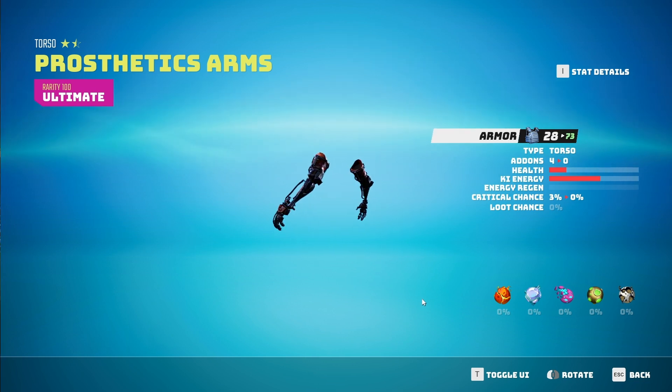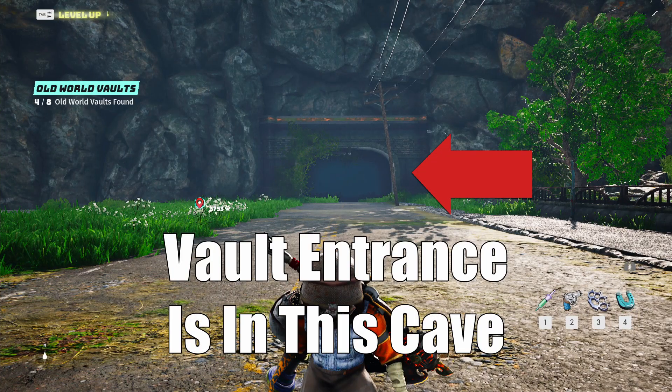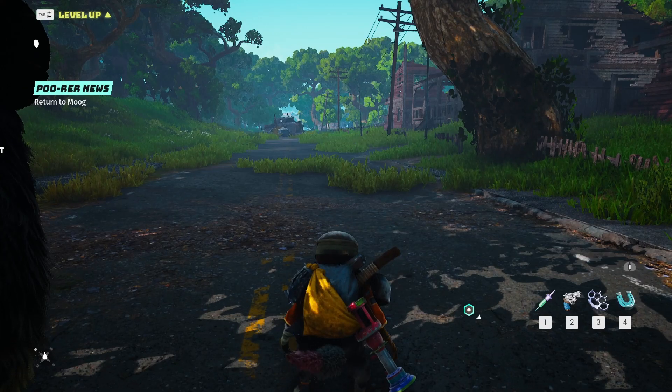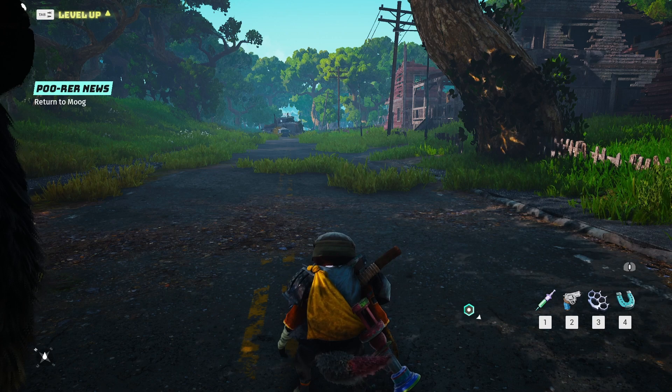Here are the locations of the other two vaults that I completed before I even knew about Moog in the first place. So if for some reason the quest line never sends you to these two, you know where they are and you can just go there like I did — they should just spawn for you.